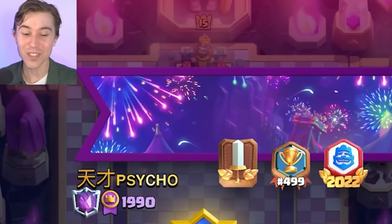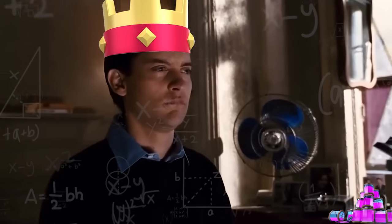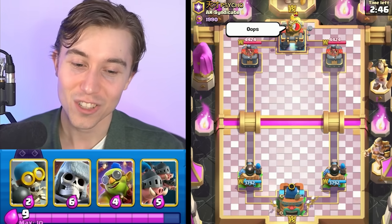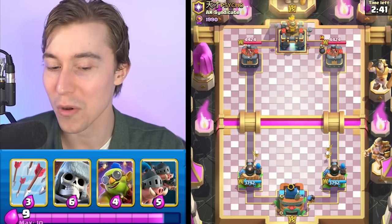We matched into a certifiable psycho that finished 499th in the world. He's contemplating his plays and decisions before he makes any. I'm going to go for Skeletons and spring into action. Generally with this stack, it's always better to make the first move if you can, so you can spam your evolutions.